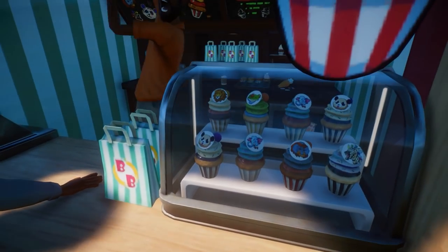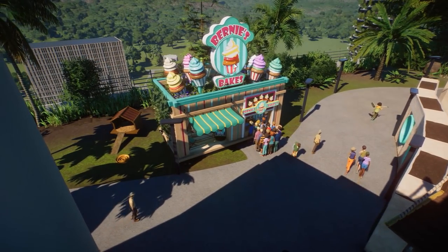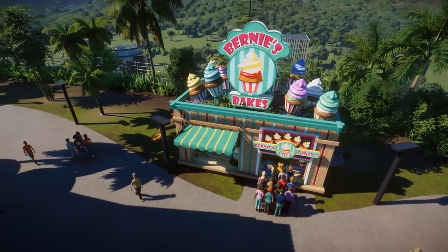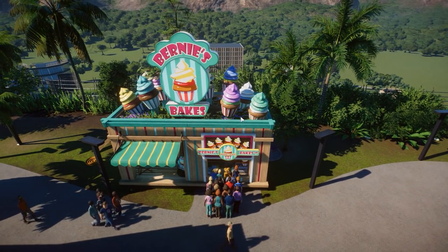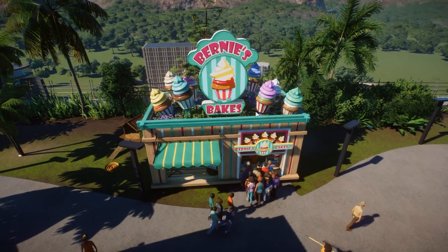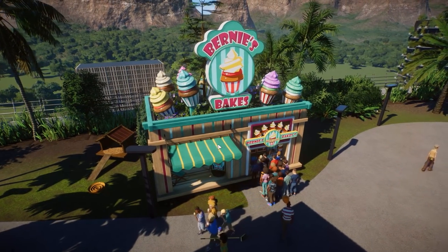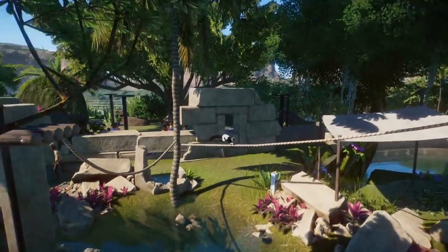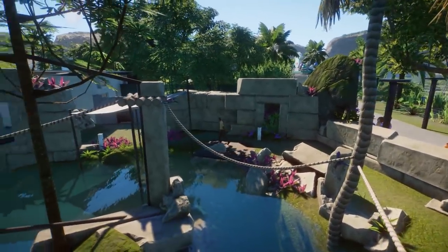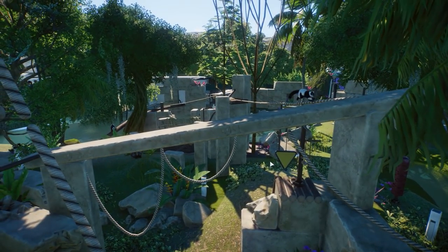We've got this little bake shop with all these little cupcakes in the front — I love it, it's so cool. I always wondered why we don't have more of these shops and different brands from Planet Coaster. There are still some brands we haven't seen in Planet Zoo, but now there's a completely new brand, which is brilliant. Anyway, that's about it — there's not much more to say. We're going to make a habitat for the lemurs in the next coming days.